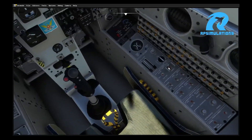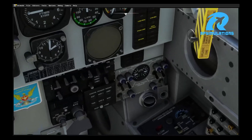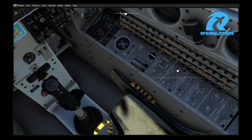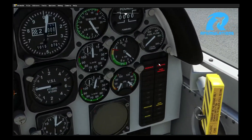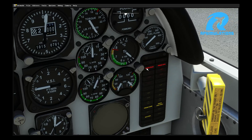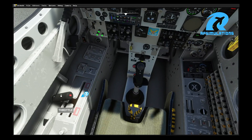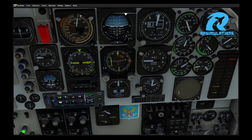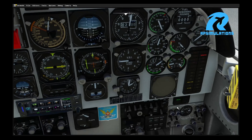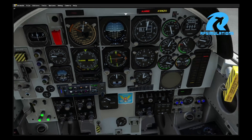Let's start the aircraft again to see if the problem is gone. I'll let the alarm buzz to show that once we turn off all the lights and alerts, the alarm will shut off. Going to main switches, strobes, and ignition. The aircraft will start once we have fuel pressure, hydraulic pressure, and oil pressure. We need to engage the throttle to the idle position first — and we also need to turn on the main and auxiliary fuel pumps. Now the aircraft is starting.